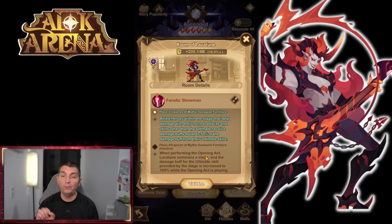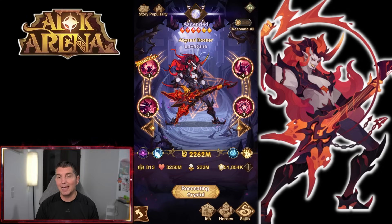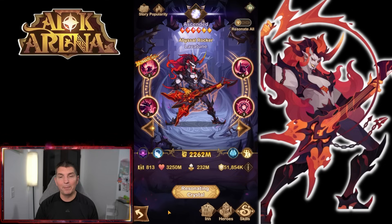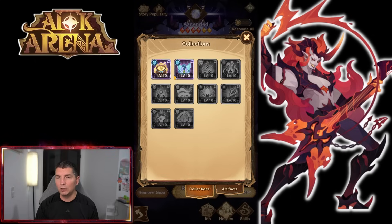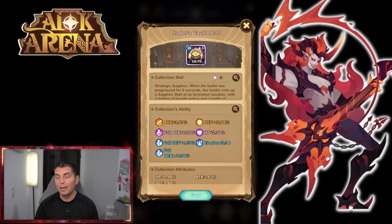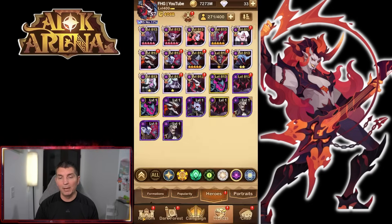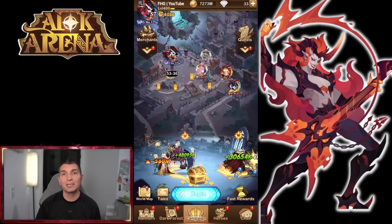I'm super excited — Lavatune is built up a little further, and there is the three-of-nine furniture piece. Allied heroes in the stage that deal damage with normal attacks and skills other than ultimate will receive damage buffs equal to 50% of the damage buff from their ultimate skill. Getting this to nine-of-nine is huge: when he performs the Opening Act, the stage damage buff from the ultimate skill increases to 100%. Looking at the plus 30 and plus 60, very strong haste boost. We definitely need to pick up his collection. That summon for Lavatune is done — let me know in the comments what you guys think, and as always, thank you for watching!